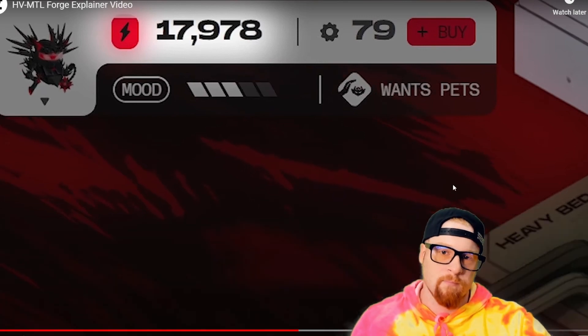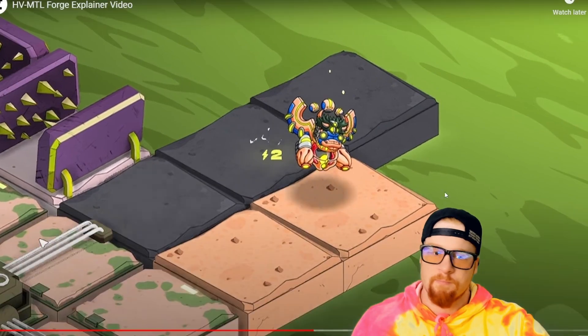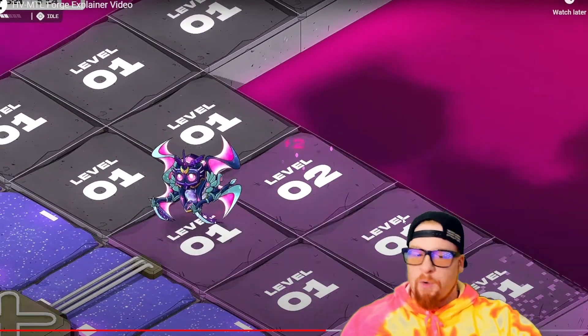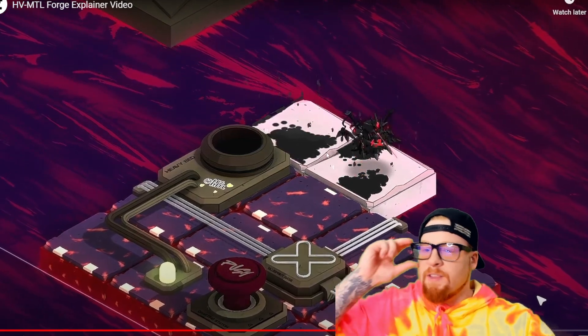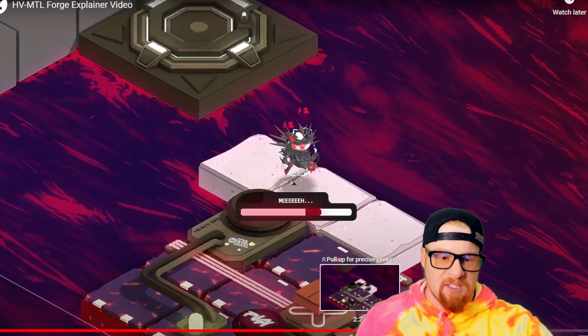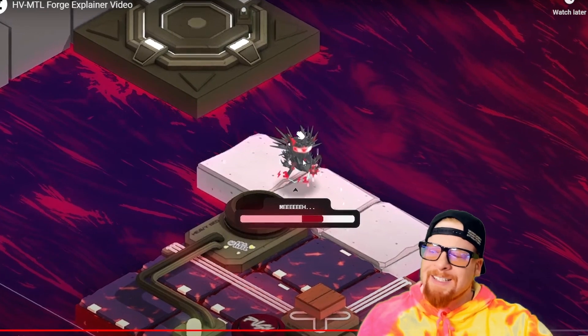On the left-hand side is your energy, and on the right-hand side are gears. Gears essentially allow your heavy metal mechabot to speed up its building process. Your heavy passively generates energy whenever it hovers over a tile. To generate more energy, click on the tile and you can upgrade it to higher and higher levels. Upgrading tiles can slow down your progress from time to time.